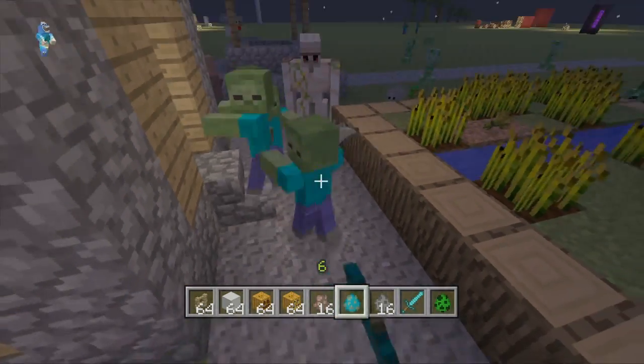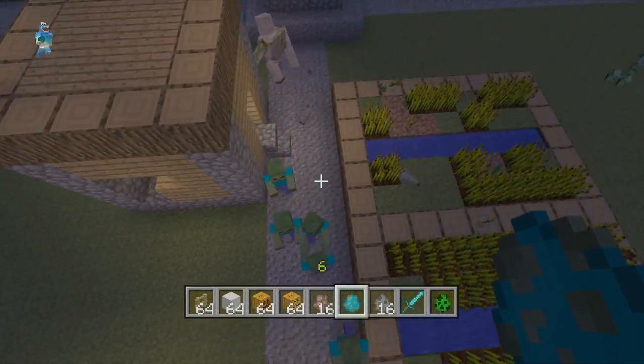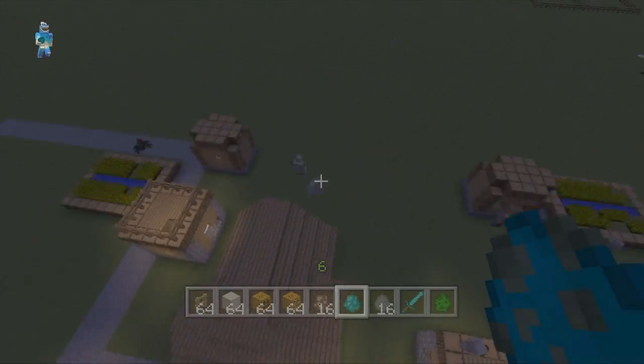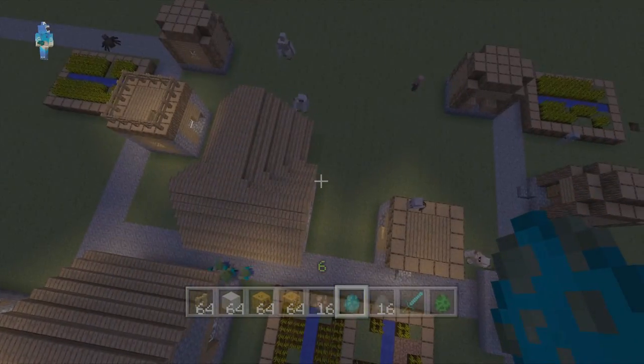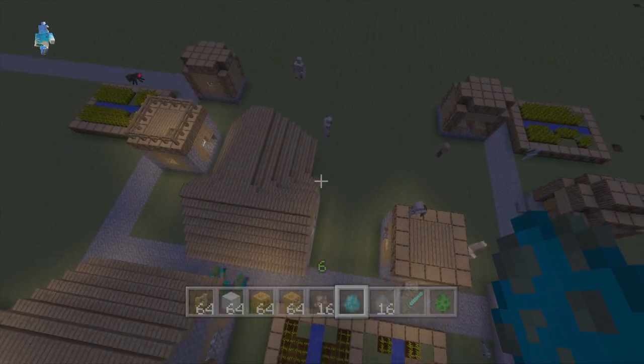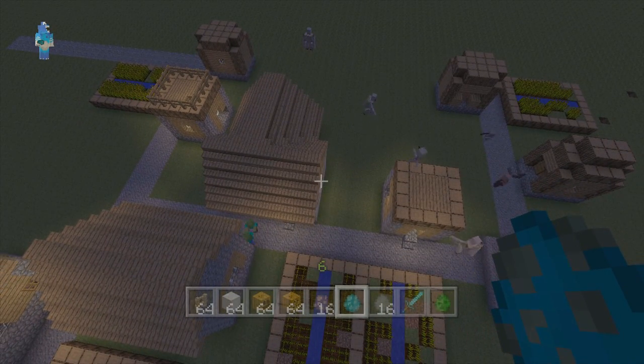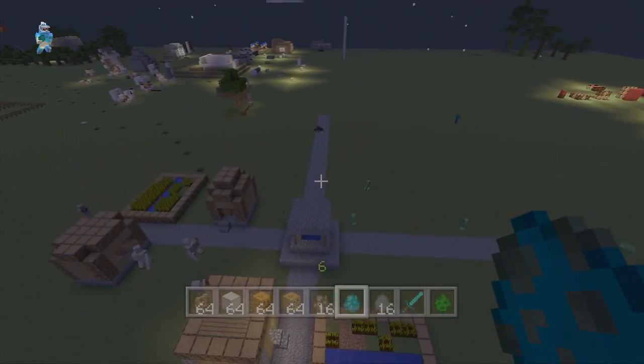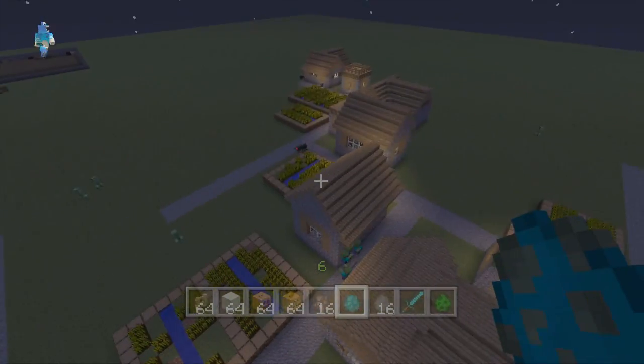Iron golems do not take fall damage and they do not take water damage. However, they can't swim — so although they can't drown, they will sink to the bottom and get stuck there. Watch out for that if you're taking them anywhere.